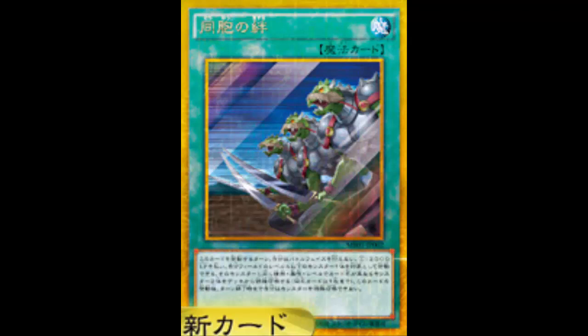I've seen this card used in a couple of decks. One is Bujins, where you summon a beast warrior light attribute level four monster and get to summon Yamato and another beast warrior light Bujin monster. Even with three Yamatos and three Tankees, Bujins still relies so much on Yamato that I'd gladly pay 2,000 life points to get Yamato on the field and get the ball rolling.